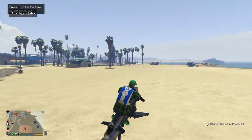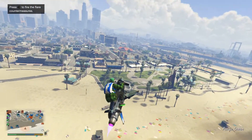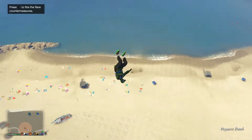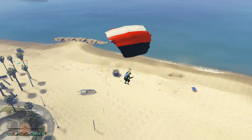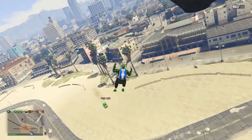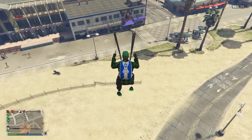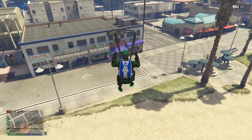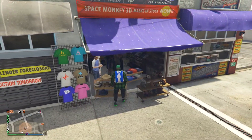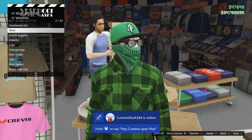We can now start the final step, which is actually saving the black duffel bag. Get on your Oppressor, line yourself up with the mask store, jump up, and when you're high enough in the air open up your parachute. Get yourself in line with the mask store and just land in front of it.